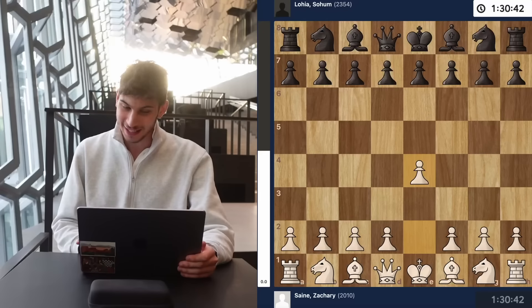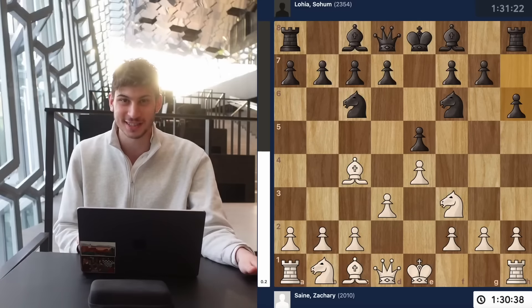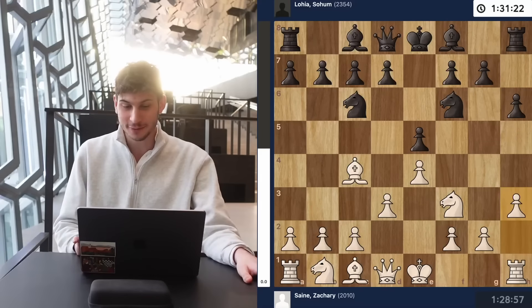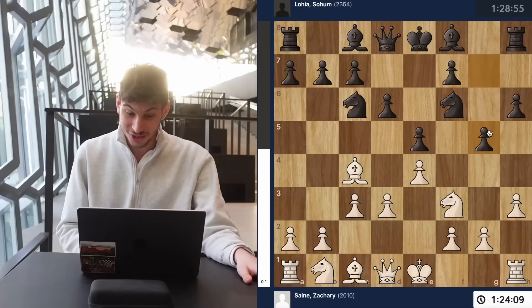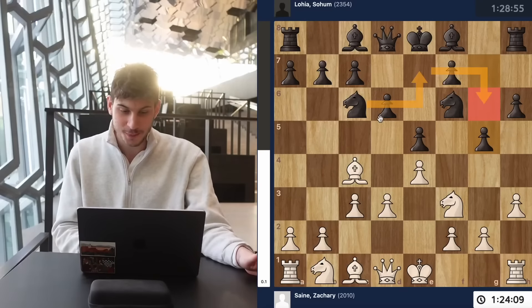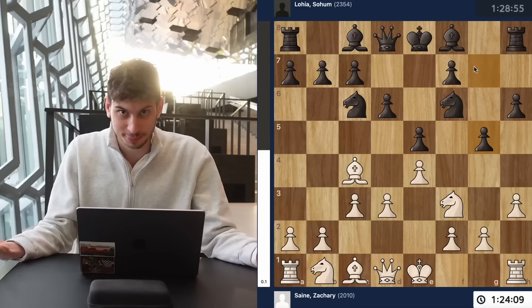I go with e4. I had a lot of prep this game. E5, knight f3. We go into an Italian with bishop c4 and now my opponent pulls knight f6, d3, and h6. H6 is always suspicious when you see this — in a classical game it means deep prep by your opponent. Rightfully so, after h3 my opponent played d6, c3, and then g5. G5 is a relatively modern system where black transfers their knight to g6 to then go to f4, establish a nice fortress on the kingside, castle, fianchetto the bishop to g7, and essentially just put all their pieces there.